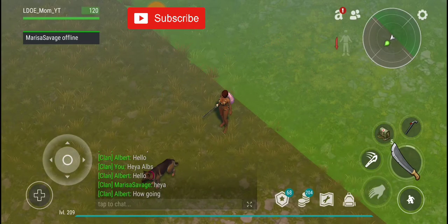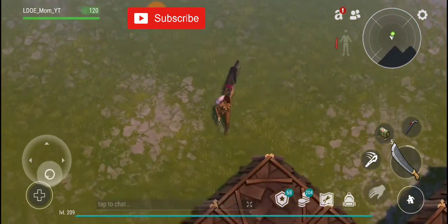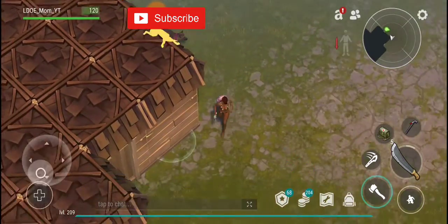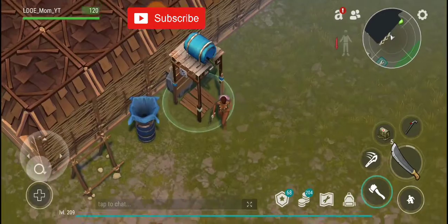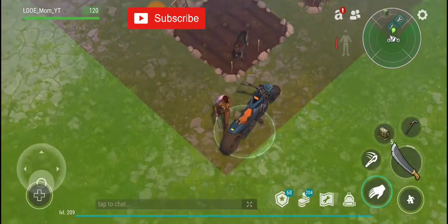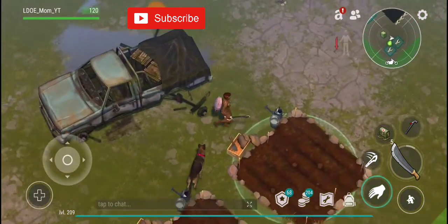Hey everybody! Here we are doing player 7252. As you can see, I'm here naked — that's planned. You have a level 2 wall and a level 1 wall. That's pretty much what there is: level 2 and level 1 walls.